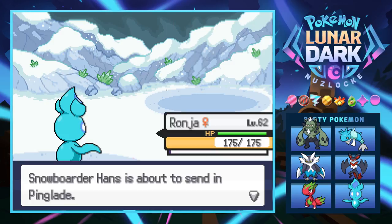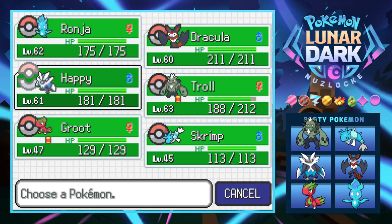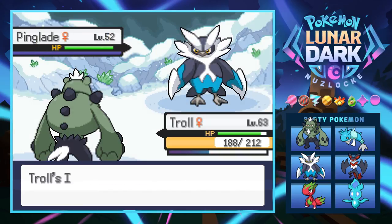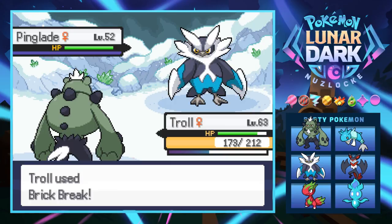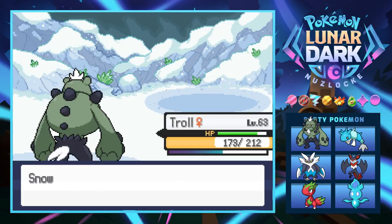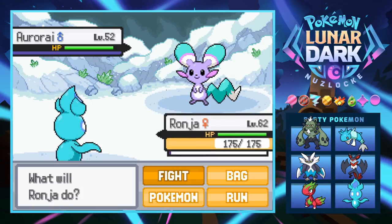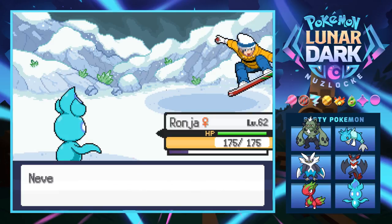I don't want to use too many Flamethrowers to conserve them for the gym, but we should be all right since she only has four pokemon. We hit level 62! Groot is level 47 — when does this thing evolve? We don't want to stay in against a Ping Blade with Ranja because it's part water type, so we switch to Troll and use Karate Chop. Interesting seeing another trainer with a Ping Blade. It uses Aqua Jet, but after Intimidate it does nothing.